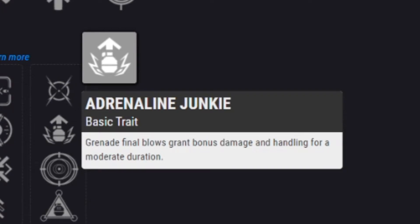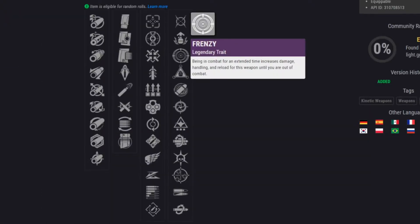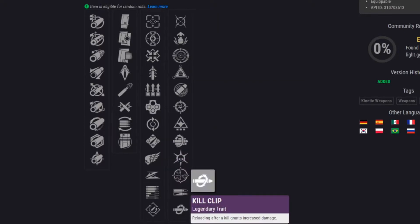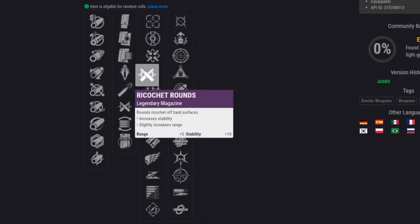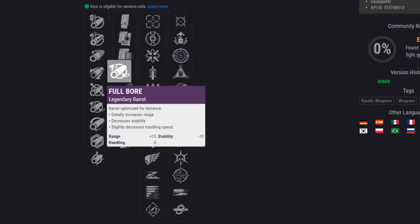Heating up gives final blows with this weapon increased accuracy and stability while improving vertical recoil. Adrenaline juggler means grenade final blows grant bonus damage and handling for a moderate duration. Finally, frenzy: being in combat for an extended time increases damage, handling, and reload for this weapon until you are out of combat. I don't know how good those are in the Crucible — I would much rather a killing wind/kill clip or outlaw/kill clip roll. Quick draw would be nice too, even after the nerf.